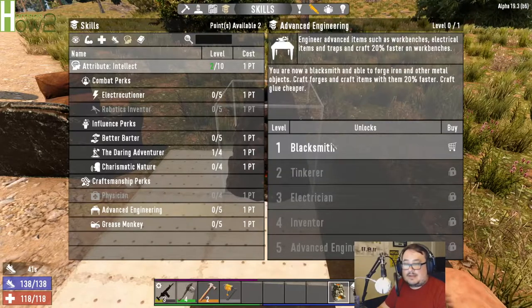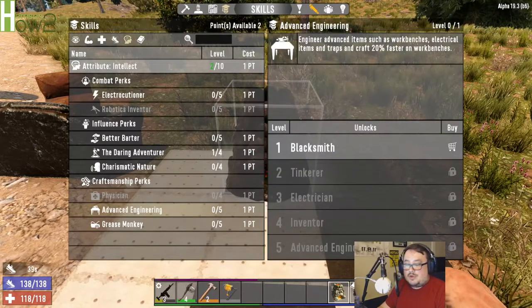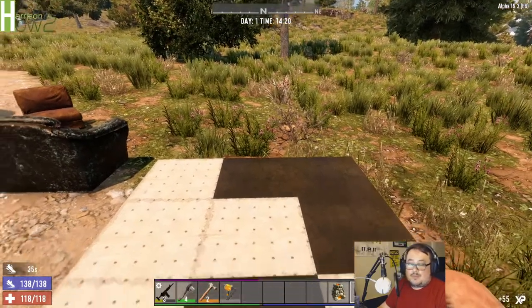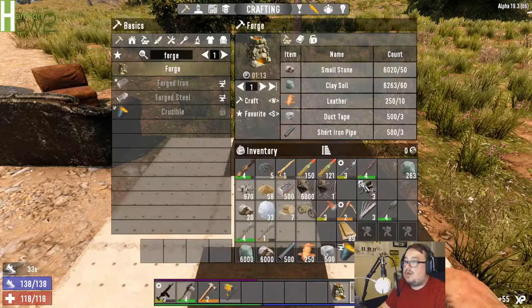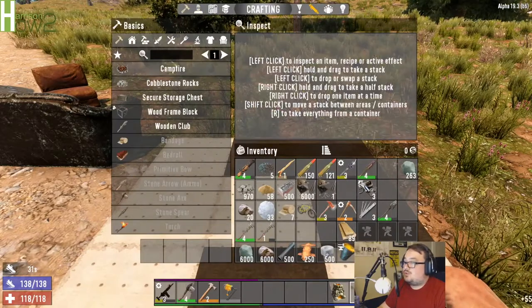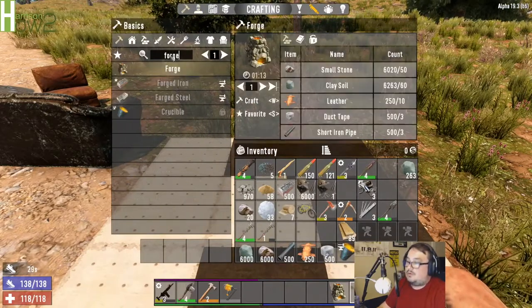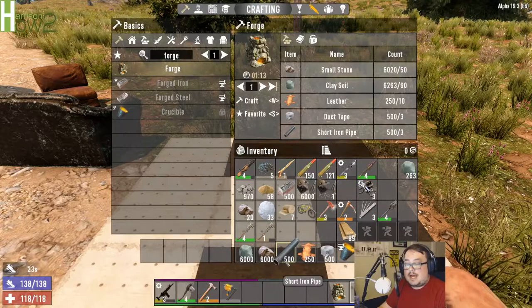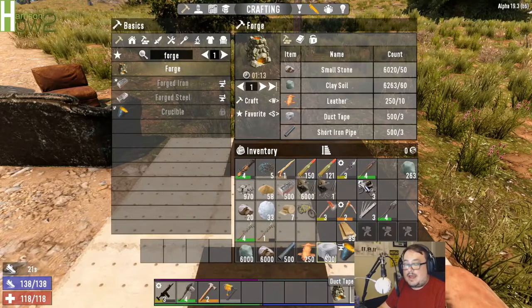As you can see, I don't have that learned. You can go down here, I can go to my forge schematic, pull it out - boom, now I learned it. You will go to Craft, Forge, and here are the ingredients you're going to need in order to craft it. You're going to need clay, small stone, iron pipe, leather, and duct tape.